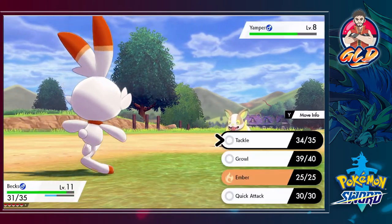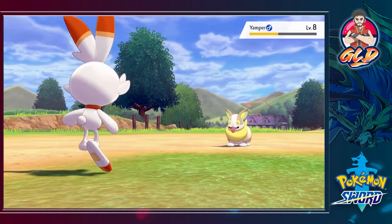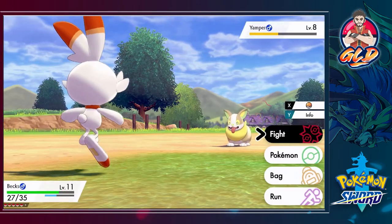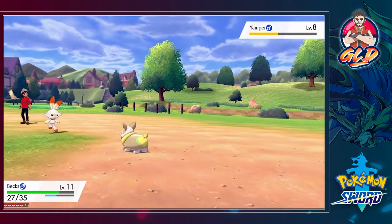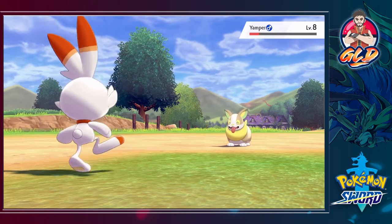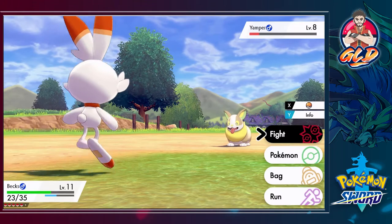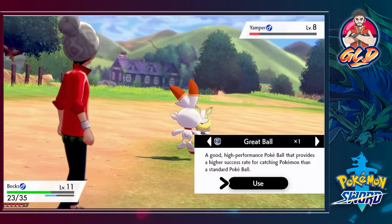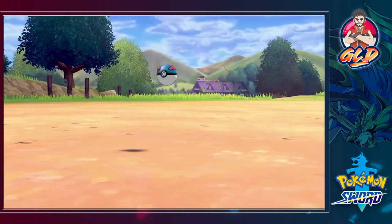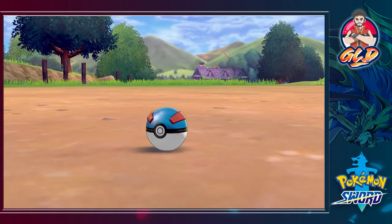I am trying to capture this Pokemon. The team for this walkthrough is going to consist of native Pokemon we find in the Galar region. Later on, when we go into the Crown Tundra and Isle of Armor, we'll be incorporating some pretty interesting Pokemon you haven't seen in a while. I like switching up Pokeballs — so there it is, we're throwing a Pokeball. Yamper, your soul is mine!